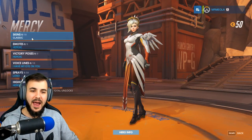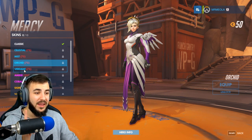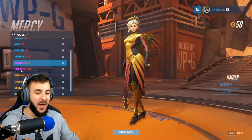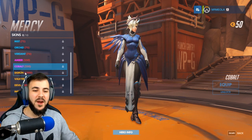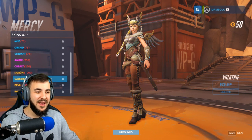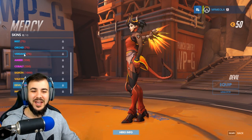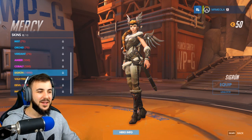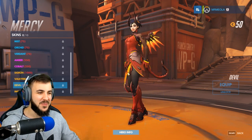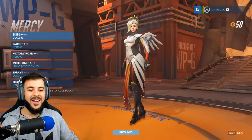Next up, we've got Mercy — another support character. We've got Celestial, Mist, Orchid — that actually looks cool, I like that one a lot — and Verdant. The next tier: Amber, not bad at all. And Cobalt, looks pretty cool. Then we have Sigrun — dude, that looks awesome, such a difference. Valkyrie, which is a reskin of that one. Devil — oh god, that is awesome. Look at the wing change: you've got these little robotic wings, to more of a stone futuristic looking ones, to fire wings. And we've got Imp — she's got horns and stuff. That is awesome.